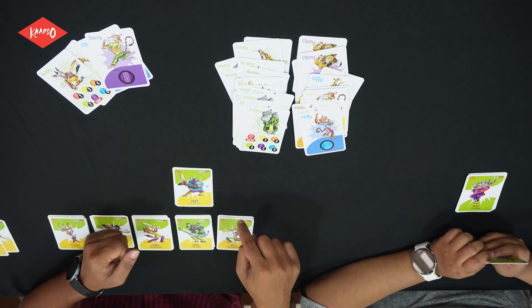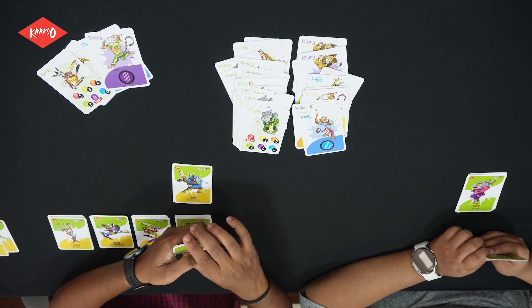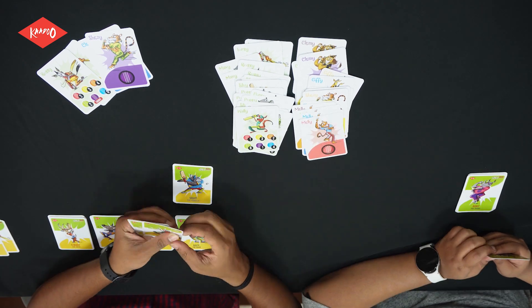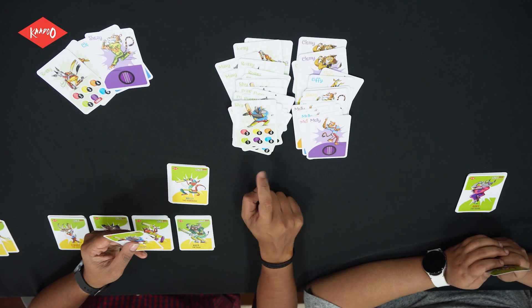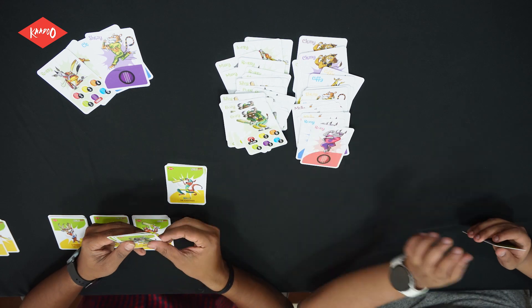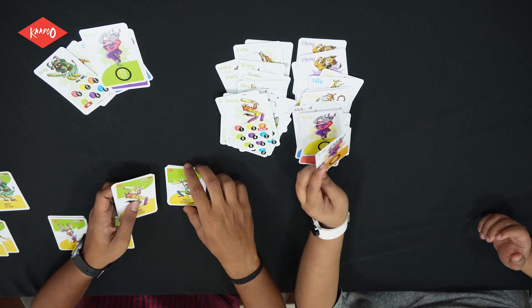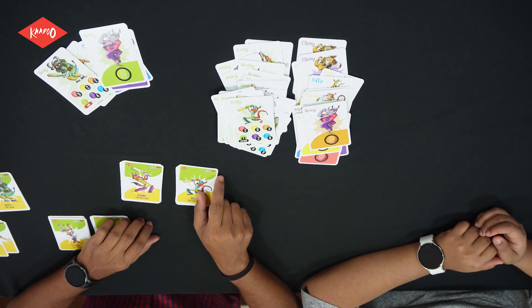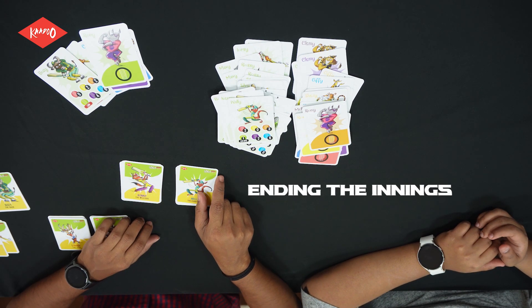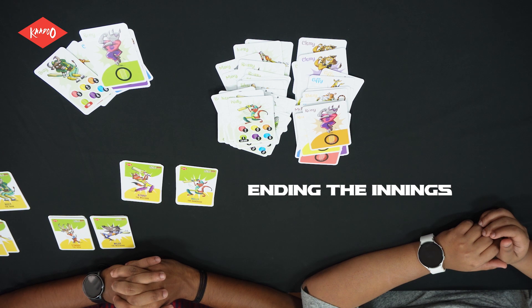As the batter's cards are used up, we bring in another player from the batting team. That's the end of the first innings. The innings ends when the designated number of overs are completed, or the batters are all out, or the batter's cards are fully exhausted.